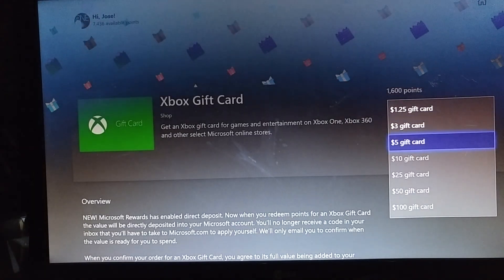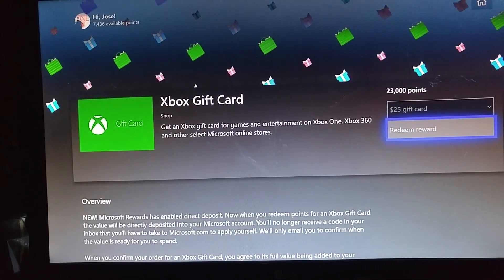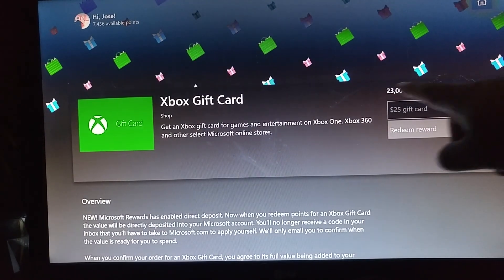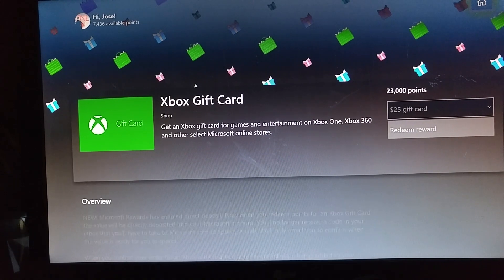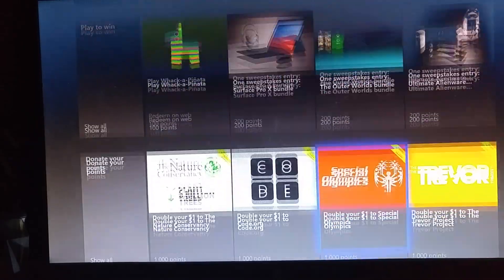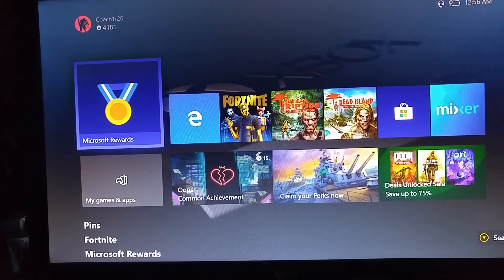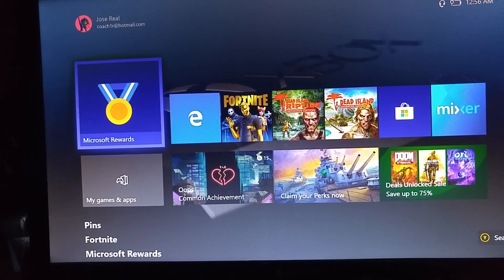You redeem however much you want. Save the World costs around $25, so you put 25 and it saves it to you. You have to have 23,000 points and you can get it. You can also buy movies and everything else right here. And that's how you can buy Save the World.